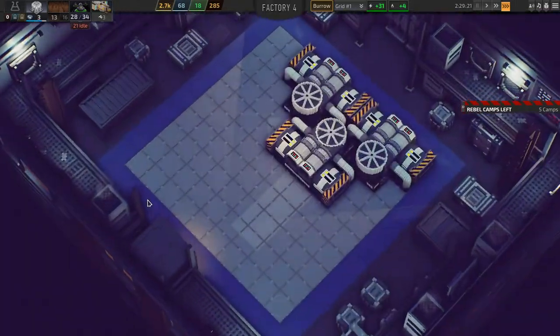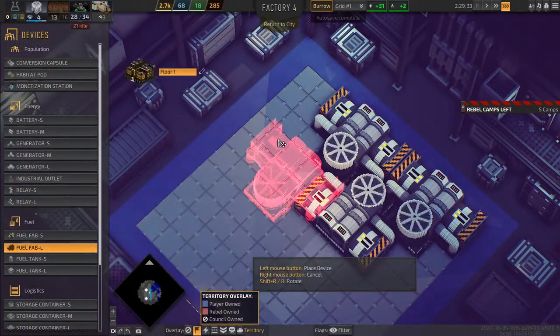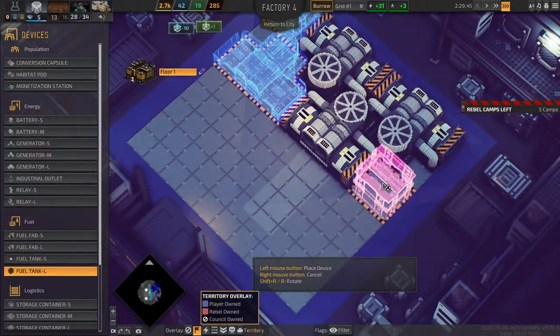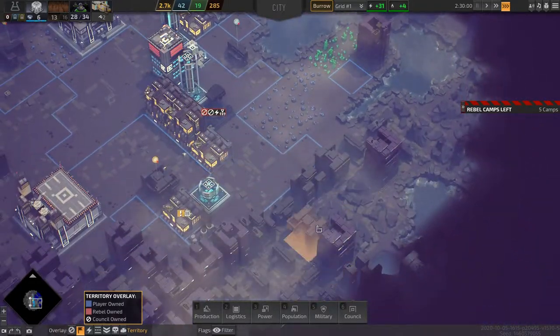You know what, let's build another fab. We should also build fuel tanks, just to burn those resources so that we can move in this direction.